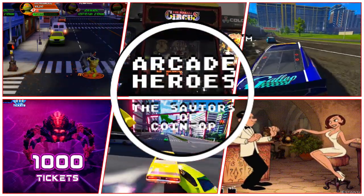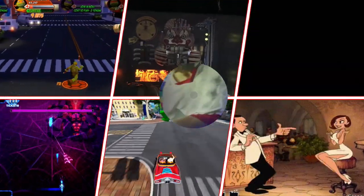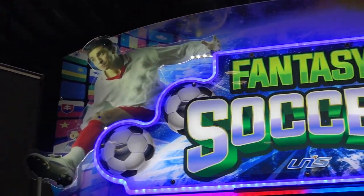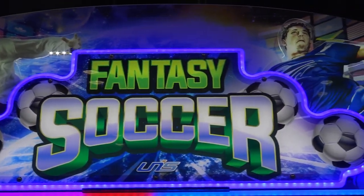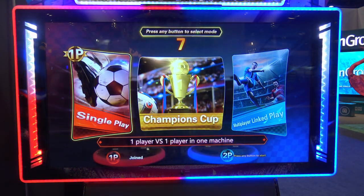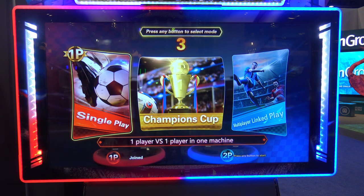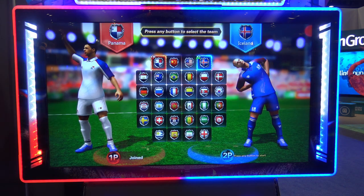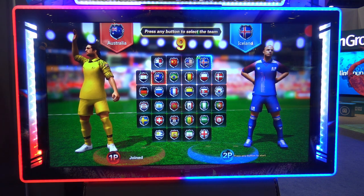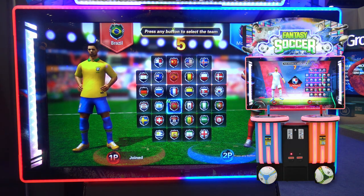Arcade Heroes. At IAPA 2018, Yunus introduced a new soccer game to the arcade market called Fantasy Soccer — there's a video of that on my channel. But here at IAPA 2019, we had a new version of the game: a two-player cabinet instead of the four-player one.